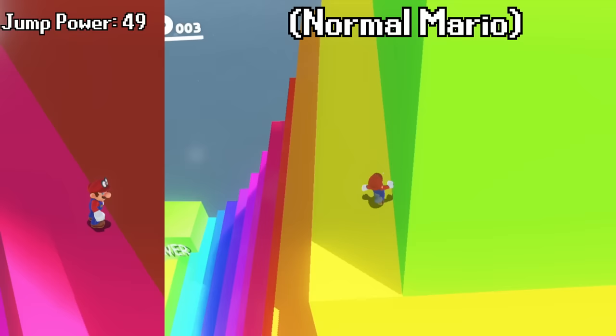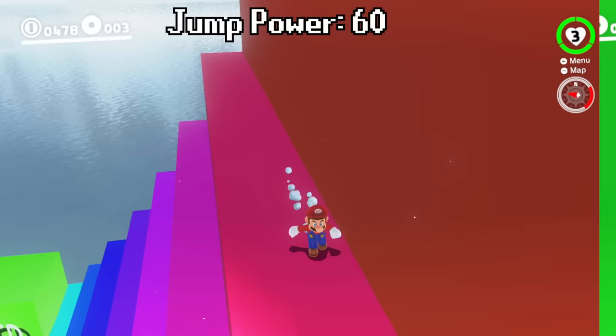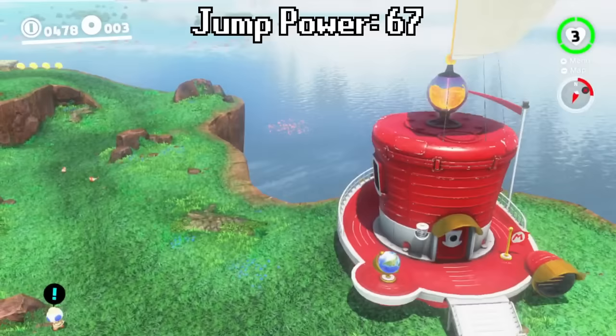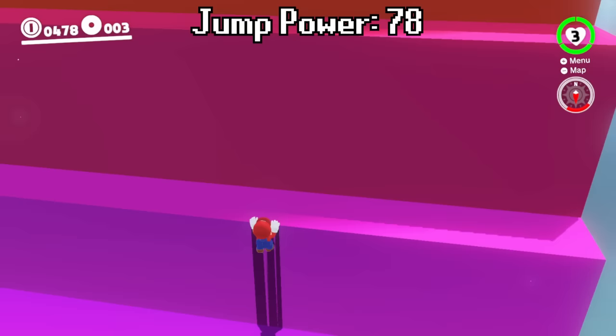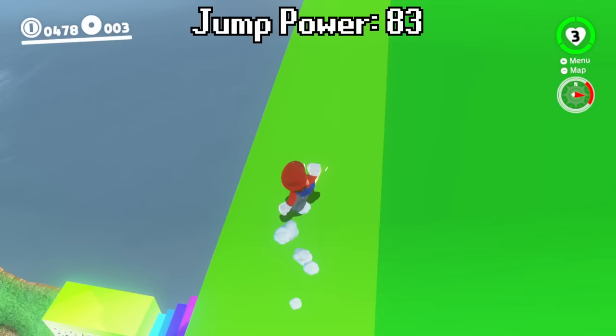Now that our boosted Mario has gained some more jump height, let's look at how high we are jumping now. Our jumps are definitely much higher — we can jump basically as high as the Odyssey, we can jump onto the roof of the Odyssey very easily. We are already up to almost 80 jump power, so we can go up a few levels at a time. We caught up to regular Mario now and we are now higher than regular Mario.